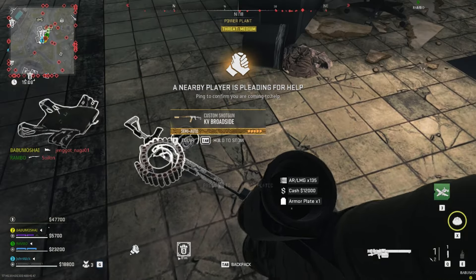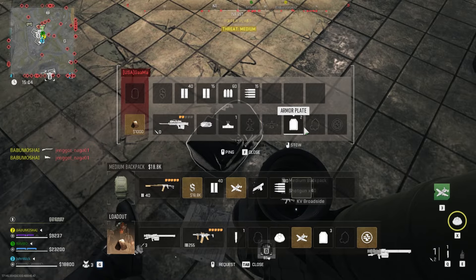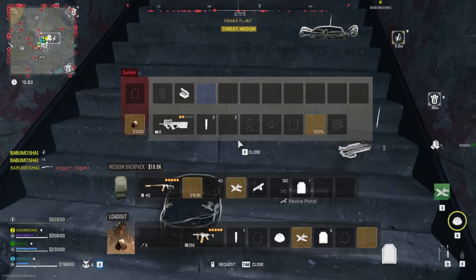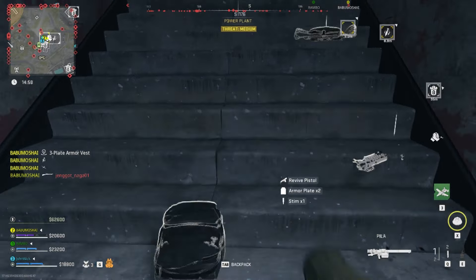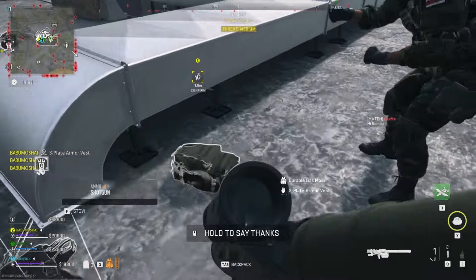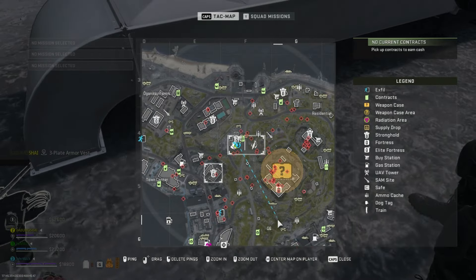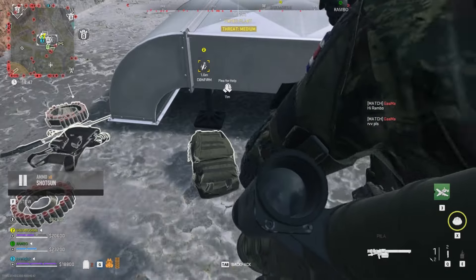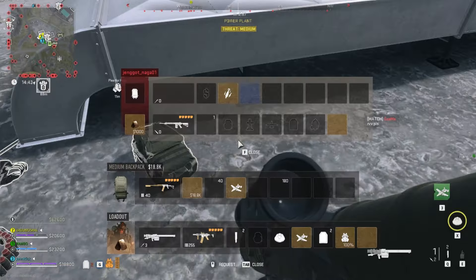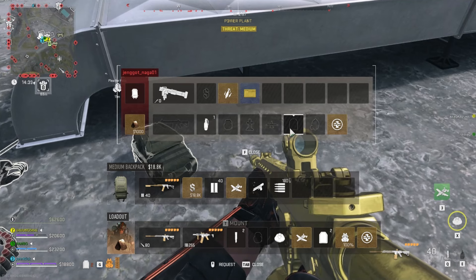Ultra 1, an operator is requesting medical near your location. Located at UAV. Ammo pouch marked.